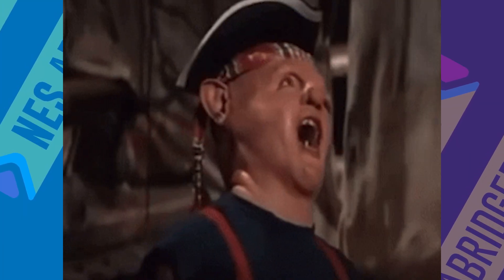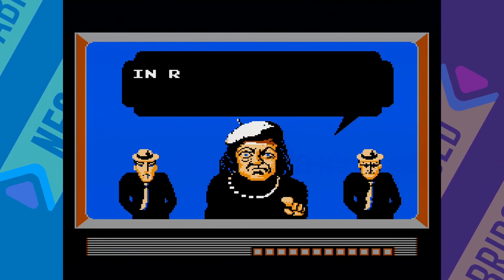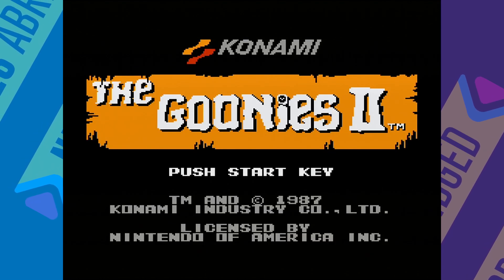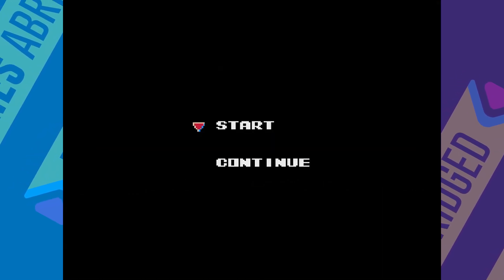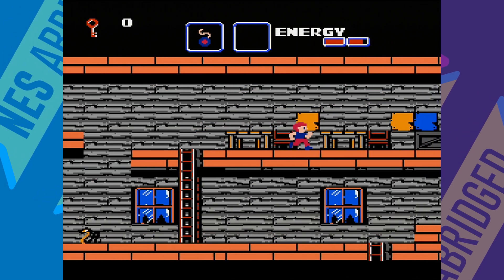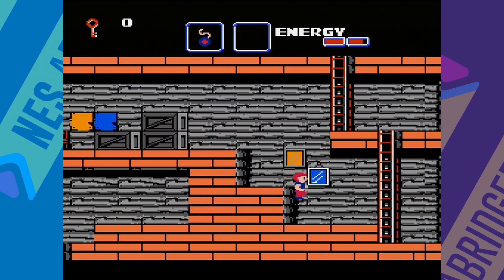Hey you guys! We got another NES Abridged and another game with a protagonist named Mike who uses a yo-yo as his primary weapon. This is The Goonies 2, which is loosely based on the 1985 movie The Goonies, which is based on a story written by Steven Spielberg. Konami developed and published The Goonies 2, and it was released in North America in 1987.